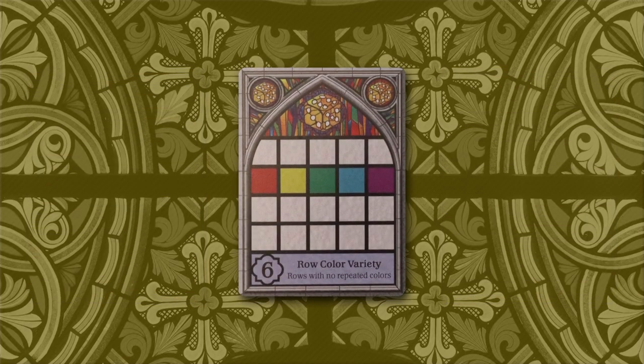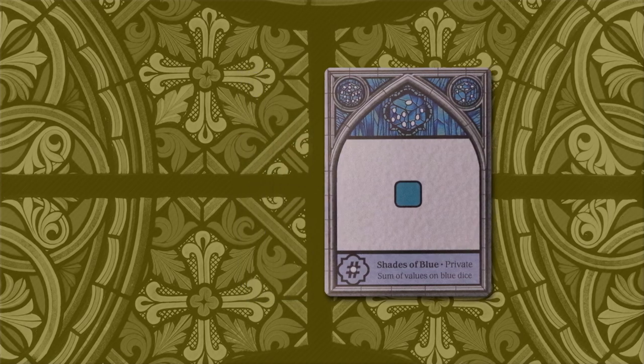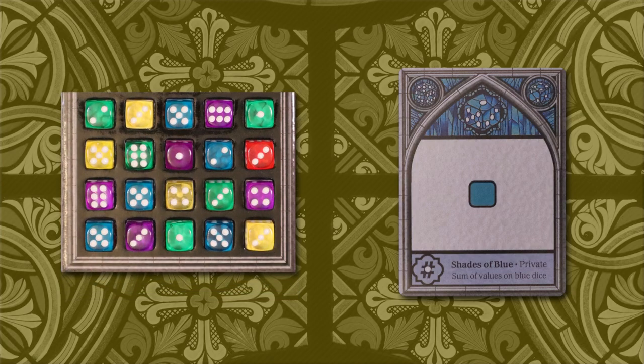If the objective is row color variety and a player's window meets this objective in three of their rows, they'll score 18 points at game end. The private objective cards encourage players to collect dice of a particular color — there is one objective for each of the five colors of dice in the game. During scoring, players count up the pips on all dice of that color in their window and score that many points. For example, if your private objective is shades of blue and you have six blue dice with a total pip value of 22, you'll score 22 points at game end.